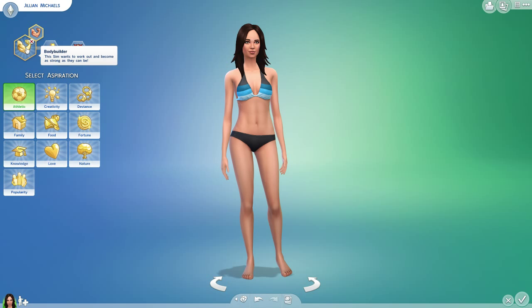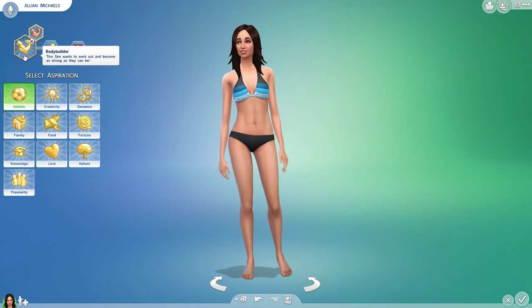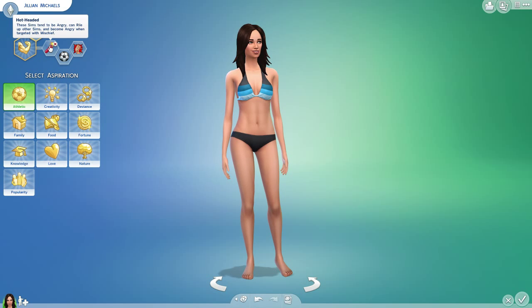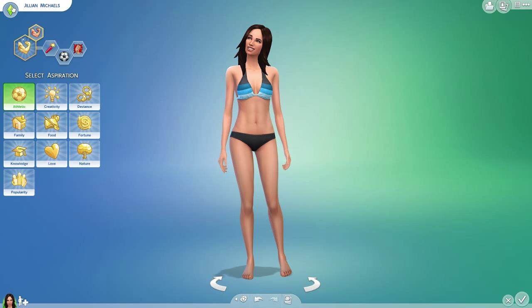As far as for her traits, her lifetime aspiration is obviously the athletic one, so it's easier for her to stay fit and trim. She has a high metabolism. She is the bodybuilder, so this sim wants to work out and become as strong as they can be. She's hot-headed. She is active and also self-assured, so that's pretty awesome.